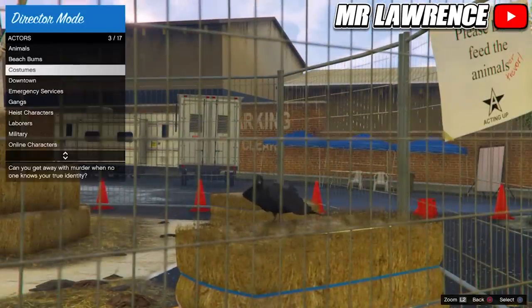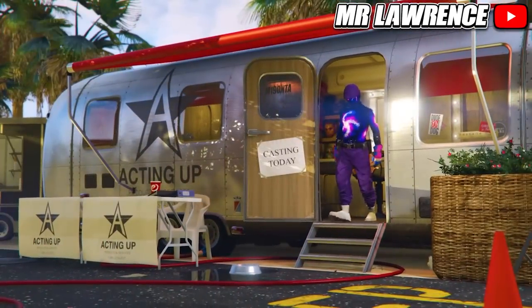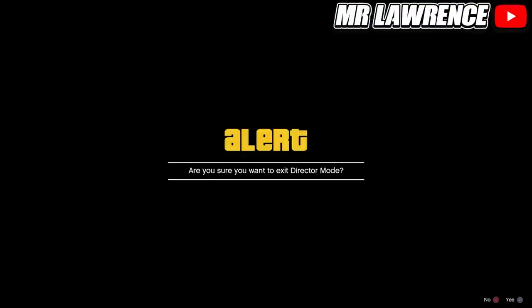Go to actors, online characters, and select your GTA Online character one. From here hold down on the d-pad and switch to Franklin, then accept this alert.